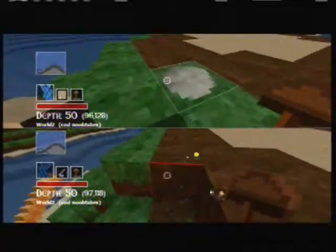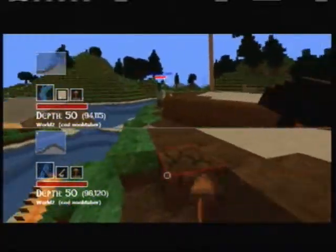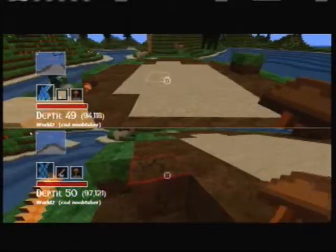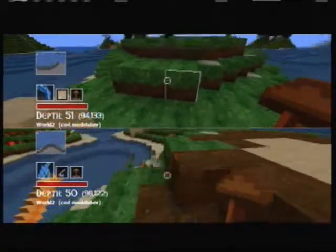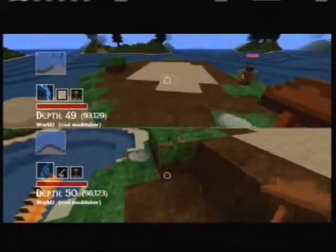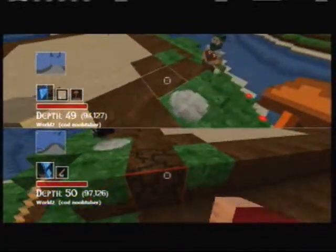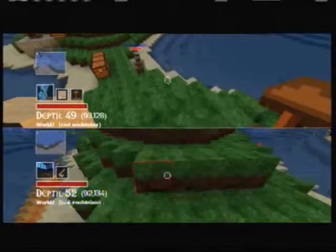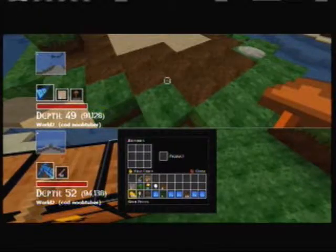Something cool about this game compared to Minecraft: when the trees drop seeds from their leaves, they plant instantly. But then again they can grow in weird places. How deep down do you think we should go? I think we should just level out the top completely. Yeah, that's gonna take a while, but whatever.